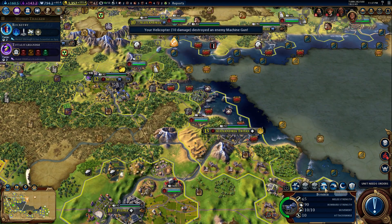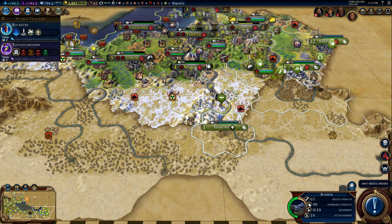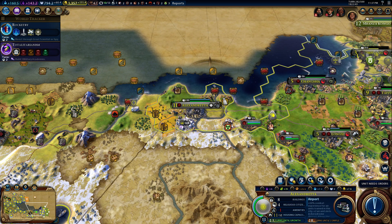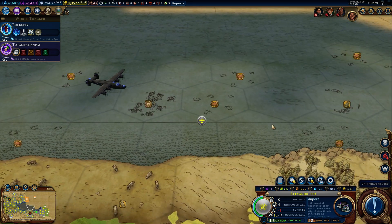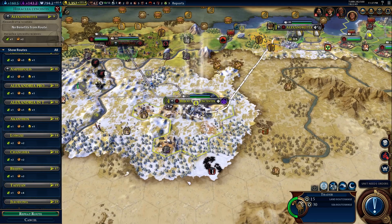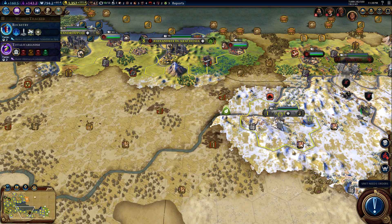Here's our bomber. Let's rebase you. Can I rebase you down here? You're going to Alexandretta. Look at this guy - beautiful. That's a Macedonian bomber right there, and bomb it shall. We have a new trade route here, and maybe I should have had that other trade route go the other way. I think I'm also going to transfer this one to Einie and have it go the other way.